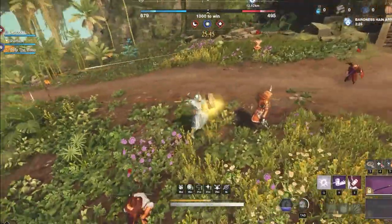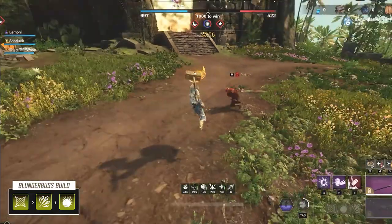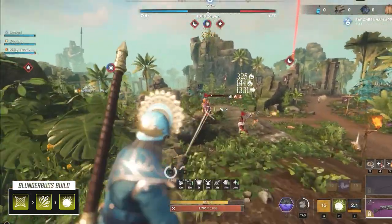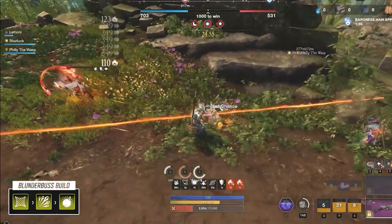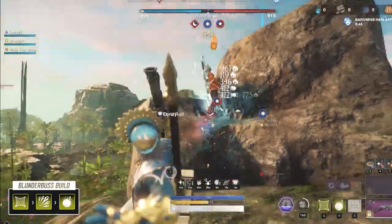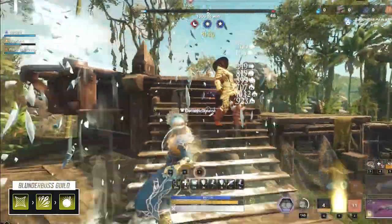Both of these builds are going to use the same standard Blunderbuss setup. You'll be using Net Shot, Azoth Shrapnel Blast, and Splitting Grenade. All of these abilities will give you some kind of CC, debuff, or burst damage potential. You can use them to lock down a target or finesse a one-shot combo. The great thing with the Blunderbuss is it has so much passive defensiveness and internal cooldown reduction that allows you to continue doing this over and over again, and sometimes not even need the second weapon to completely burst a target, especially when you start getting some Mortal Empowerment stacks.